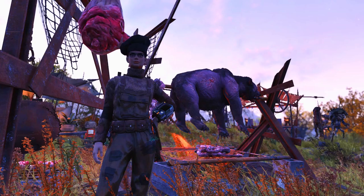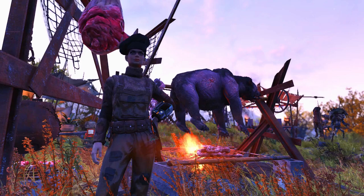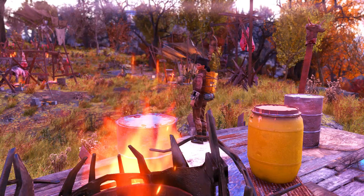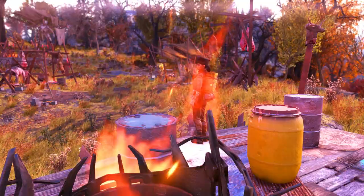The first one is called Primal Cuts and you can find all sorts of creatures, but they are now called primal. They will drop meat and at the end of each event you will receive primal meat, which you will need for the second event. You don't necessarily need it to do that event but it will give you some advantage and more rewards. I'm going to cover both events and tell you everything you need to know — what to do, where to be, how it works, and what rewards you can get.